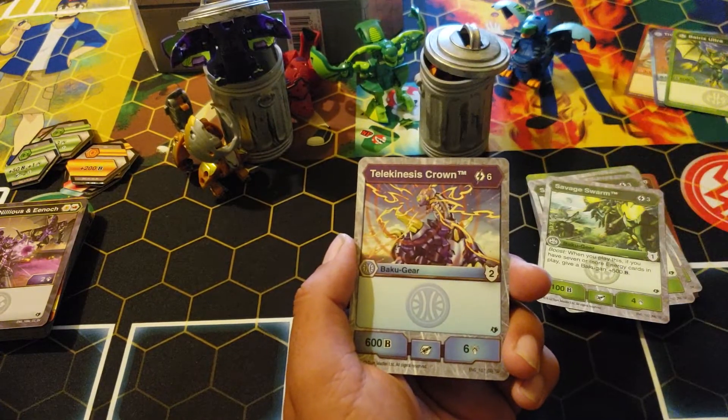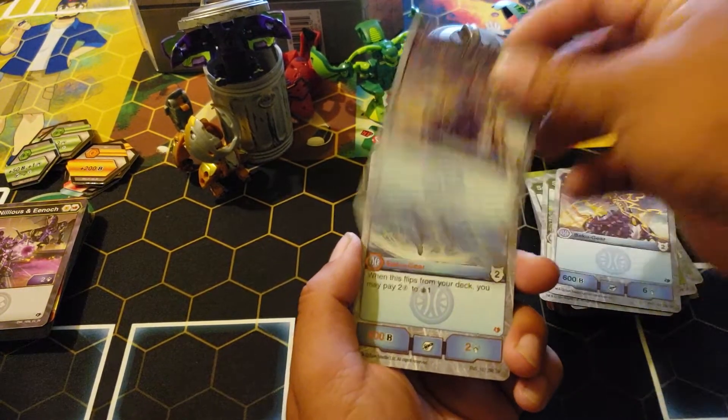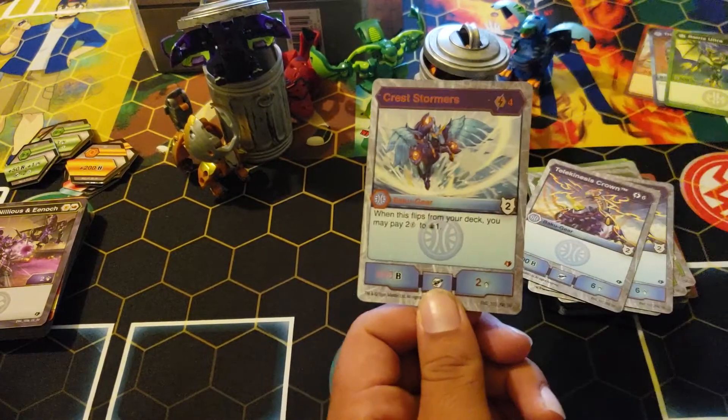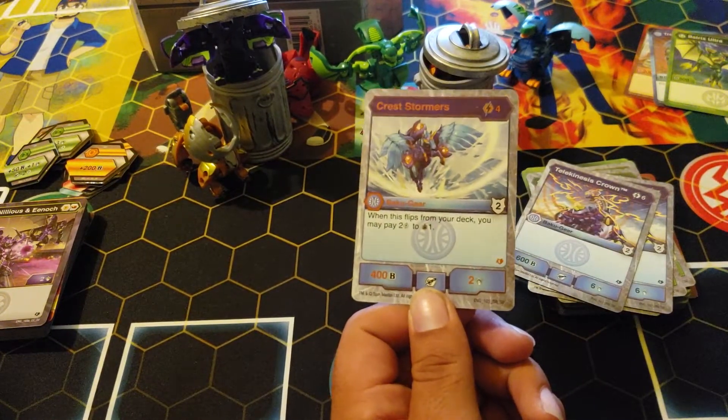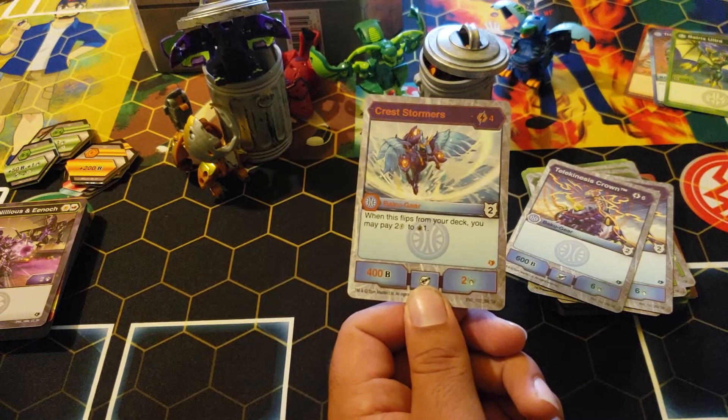You get two — Telekinesis Crown: six-six-six, two armor rating. You get two. Crest Stormers — last card: four cost, when this flips from your deck you may pay two energy to draw one. Two armor rating, four-two.